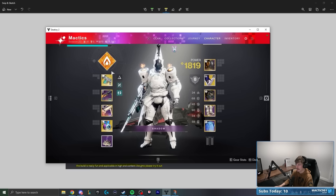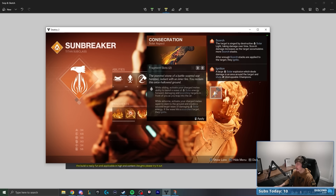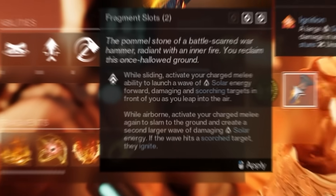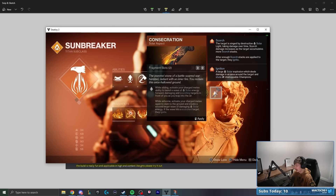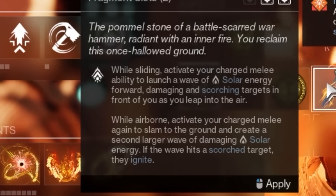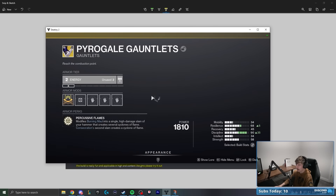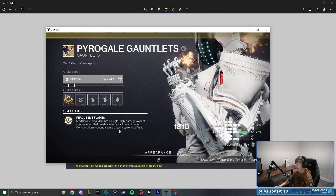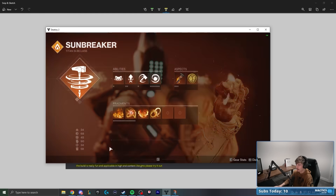For our aspects, we're going to need Soul Invictus, which we already have, and Consecration, which I don't actually use very often. Typically I'm always rocking Roaring Flames. Consecration has us: while sliding, you can activate your charge melee to launch a wave of solar energy forward, damaging and scorching targets in front of you as you leap into the air. While airborne, activate your charge melee again to slam the ground and create a second larger wave of solar energy. With the Pyrogale Gauntlets, Consecration's second flame will create a cyclone of flame, and our Burning Maul will also become a big old cyclone of flame.